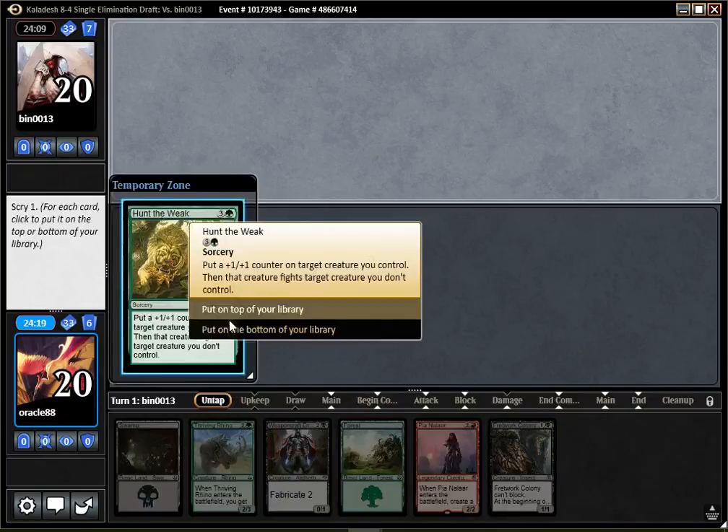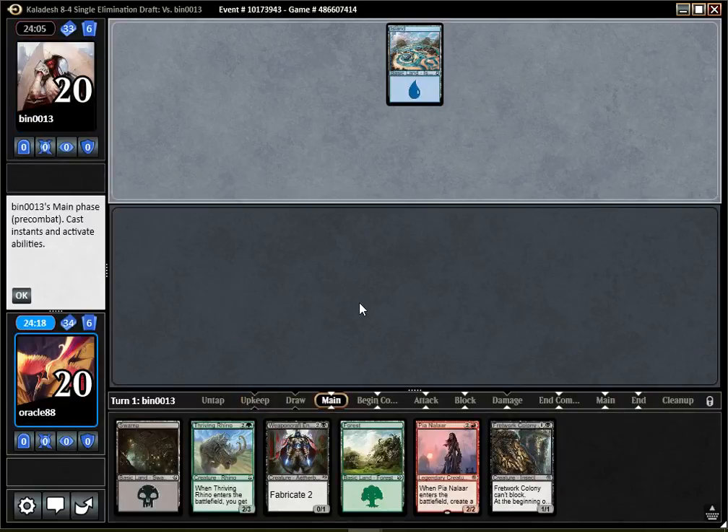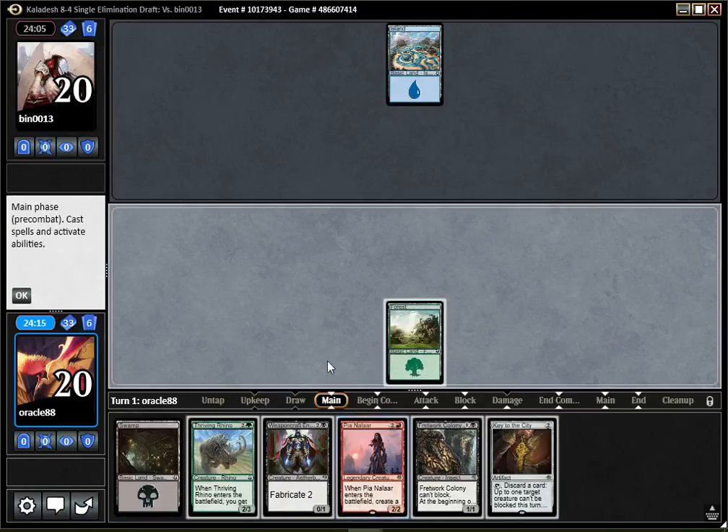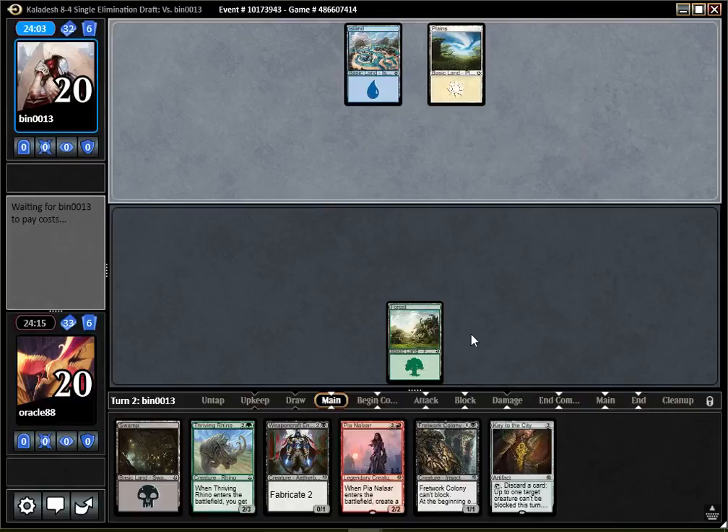I like that more — I definitely like that more. Handawik is one of my only removal and I like it, but I think we have to try to get lands. Key to the City, threadwork, colony, and steal games, I guess.